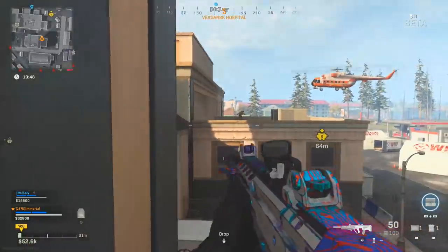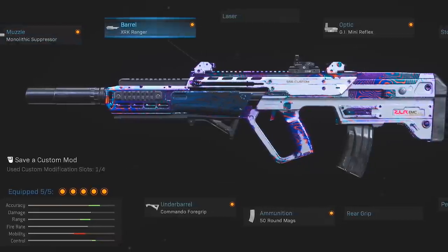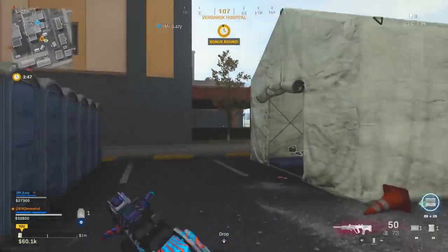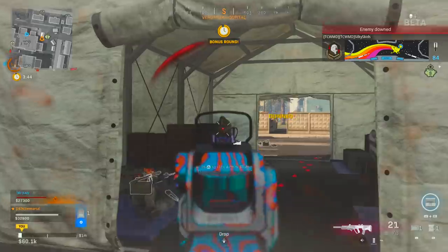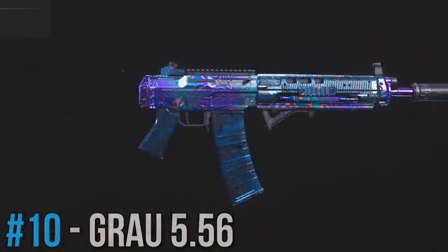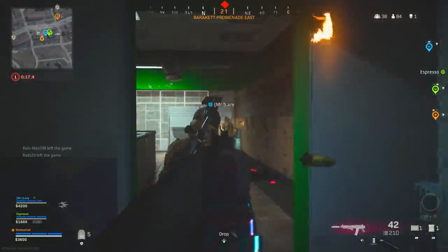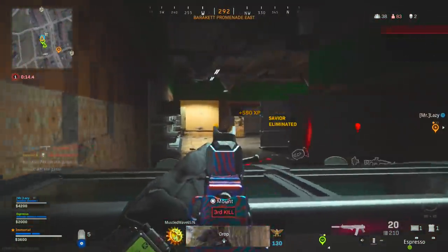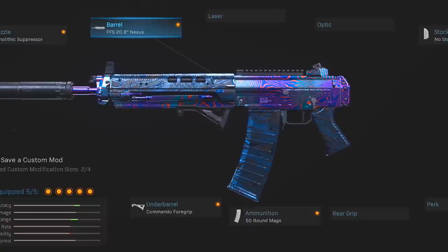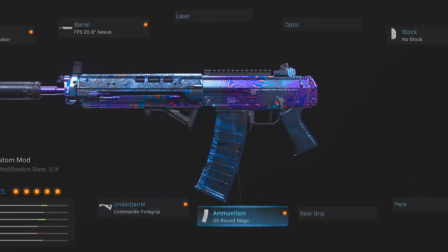We also have a few DLC weapons to break down, including the RAM-7 — another great choice and one of the best ARs in the game. On it I'm using the Monolithic Suppressor, the Ranger barrel, the GI Mini Reflex, the Commando Foregrip, and the 50-round mags — a very standard setup that allows the RAM to be good both up close and at longer ranges. Then the final rifle is the GRAU 556: I use the Monolithic Suppressor, the Nexus barrel which changes the iron sights and increases range and control, no stock, the Commando Foregrip, and the 50-round mags.